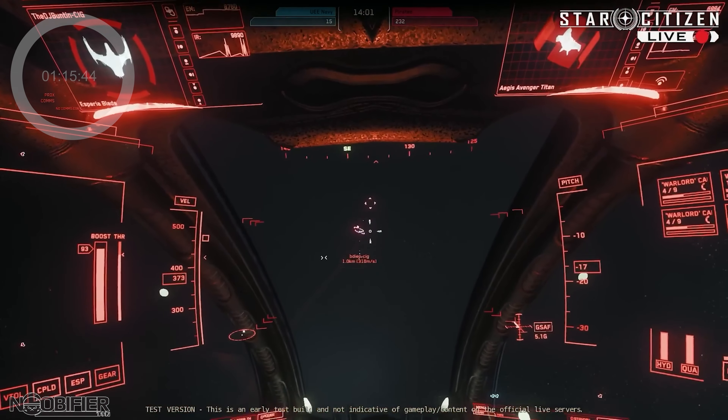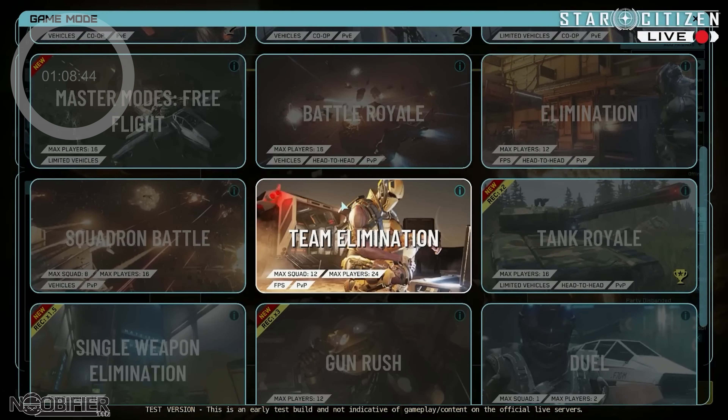Duncan was asked about his controller preferences. He said dual sticks are cool and let him go beyond the skill plateau he experienced using keyboard and mouse. All of that went on until the halfway mark of the stream. They discussed changes in the selection screen, adding white tabs to explain how many players, what type of teams, and what type of combat to expect. Team Tank Battle was next.